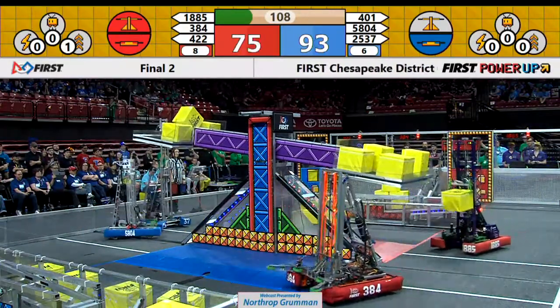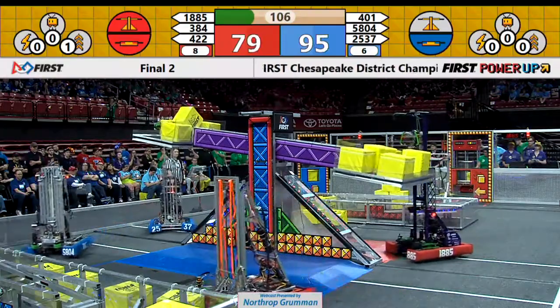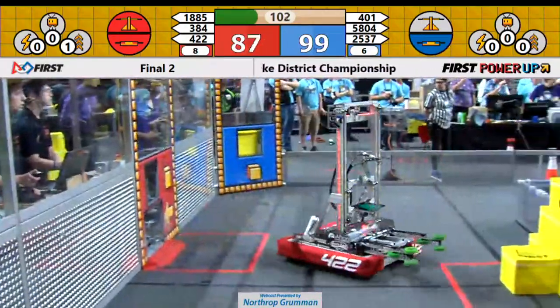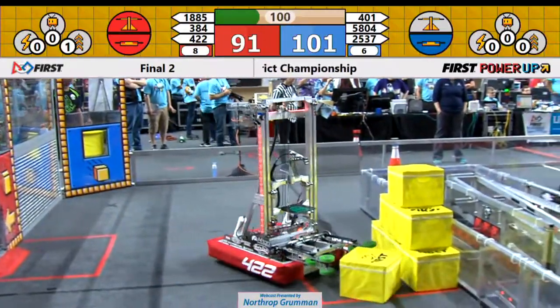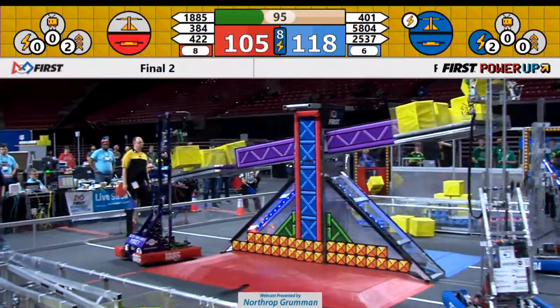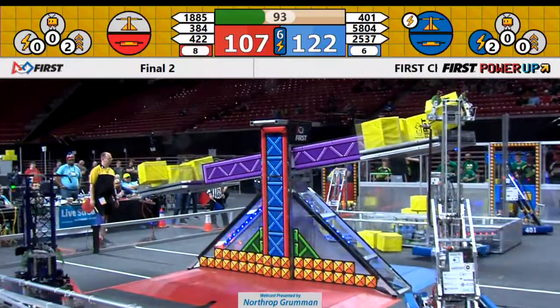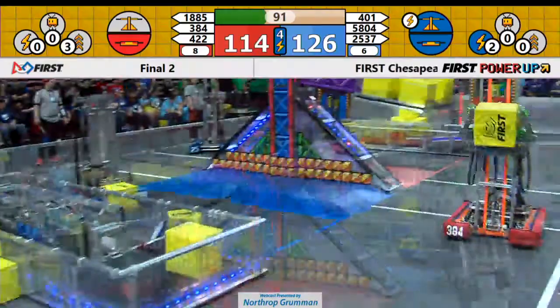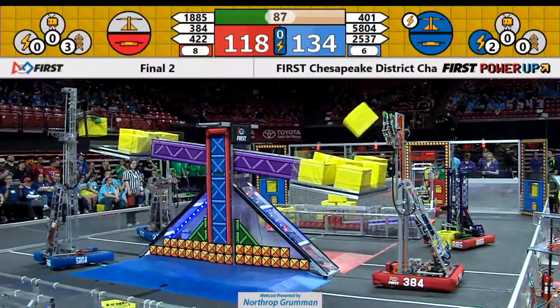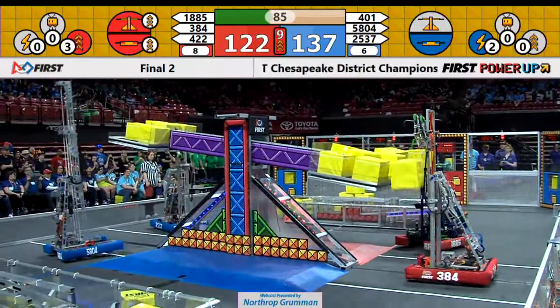Sparky 384 places another cube up there. Red is plugging cubes up there on the scale much faster than the Blue Alliance. 25-37 Space Raiders drop a cube. That gives Red the advantage — I count six, now seven cubes up there on the scale. Blue plays their force power up with two cubes. They don't own the scale right now, but that forces ownership of the scale for 10 seconds.